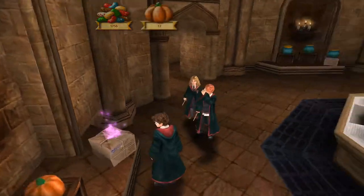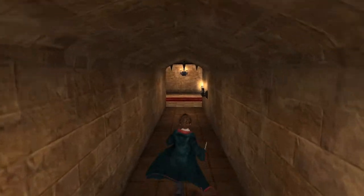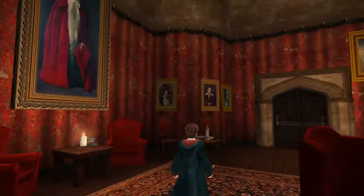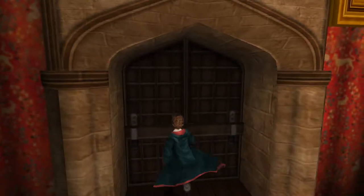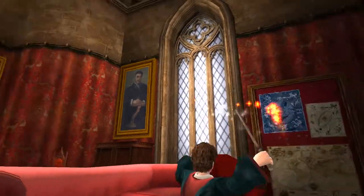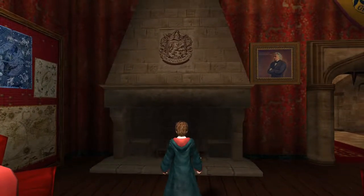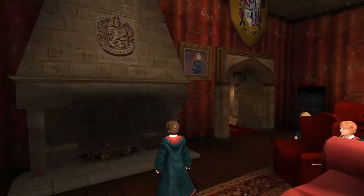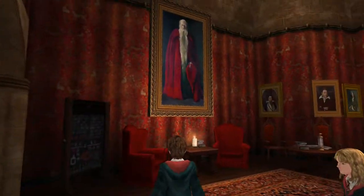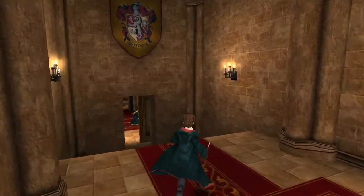Seriously, I can't believe they didn't include an option to buy more than one at a time. What a shit brick. I think I'll check out the dorms real quick. Oh my god, the Gryffindor insignia on the fireplace is backwards. Look at those letters. Unbelievable. How would they even make that mistake, even if it was by accident? Did someone put that on there with their eyes closed?